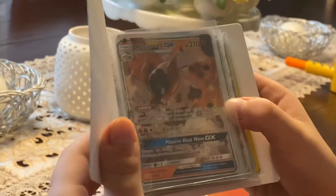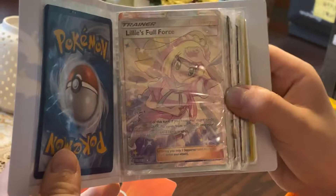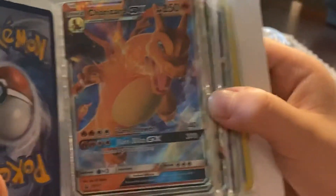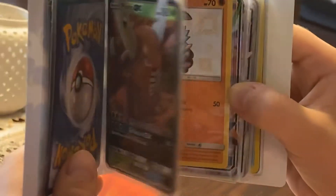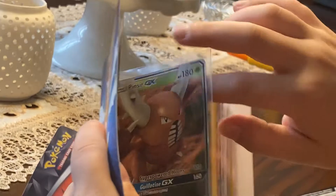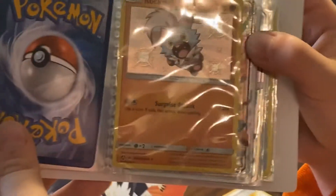Volcarona GX times three. Alolan Persian GX. Lillie's Full Force secret rare card. Charizard GX. Pinsir GX — wait, I skipped something, just a second — Pinsir GX times two. Ultra Necrozma Mahalo Ultra Beast card. Froslass GX, Rockruff Rugged.